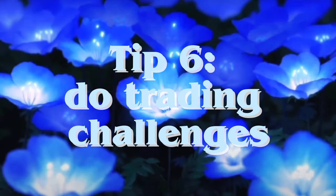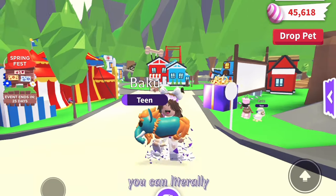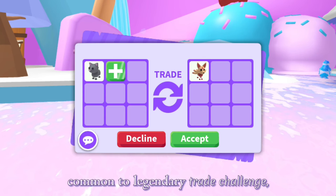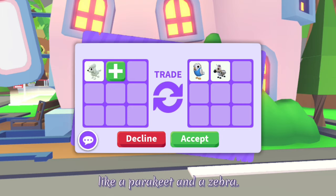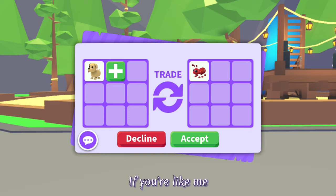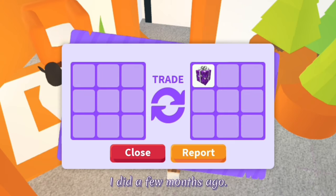Tip 6: Do trading challenges. Trading challenges are a really good way to get rich. You can do any type of trade challenge like common to legendary or common to high-tier pet. You can literally just start with a common pet or even with a free item, then keep trading up until you finish the challenge. For example, if you were doing a common to legendary trade challenge, you could start with a cat, then trade it for an uncommon pet like a poodle, then trade that for better pets like a parakeet and a zebra. Trading challenges can take a lot of time but it's worth it if you really want a pet. If you're like me and you don't like trading a lot, trade challenges are a way to make trading more fun while getting a good pet at the end. Here is an example of a common to neon legendary trade challenge I did a few months ago.